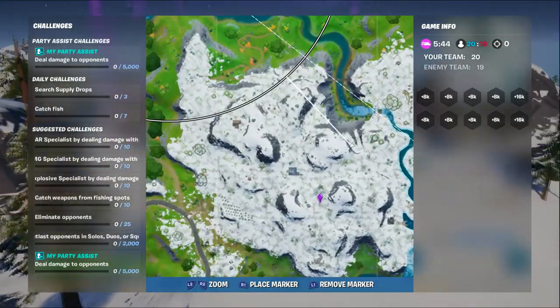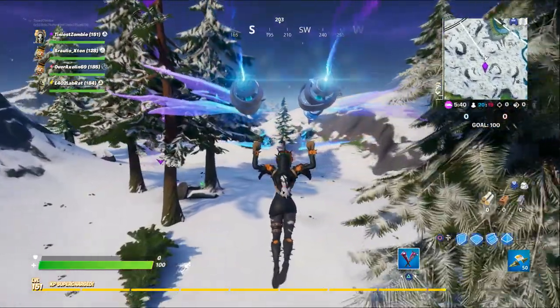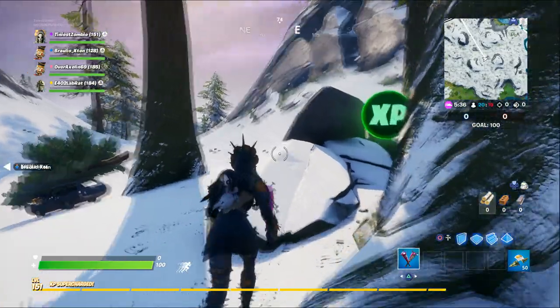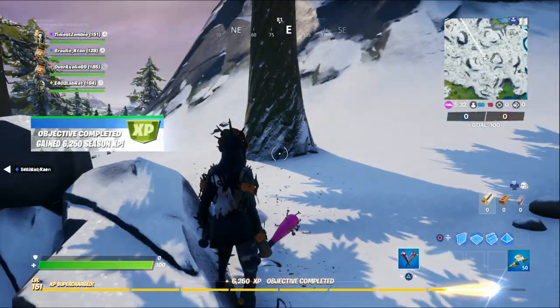From there, if you actually go northeast towards Lazy Lake, you'll encounter some snowy hills and three trees with some rocks in the center. The XP coin is right on top of those rocks. This is coin number five.